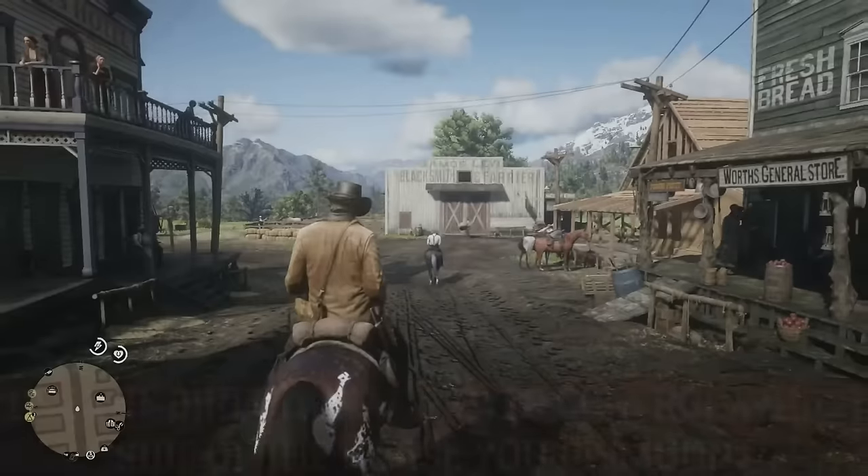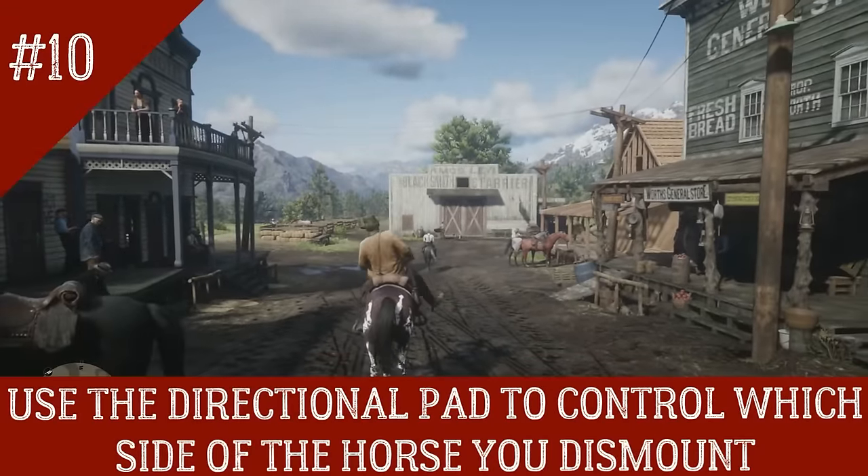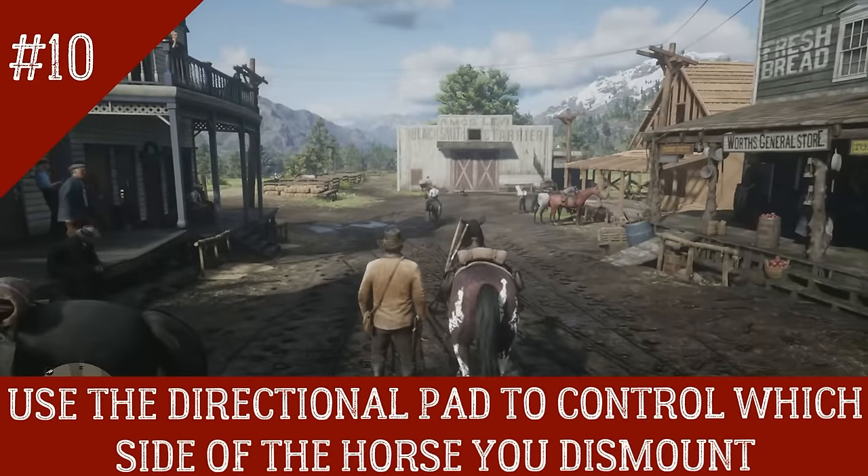Number 10: Use the directional controller to dictate which side of the horse you dismount from.